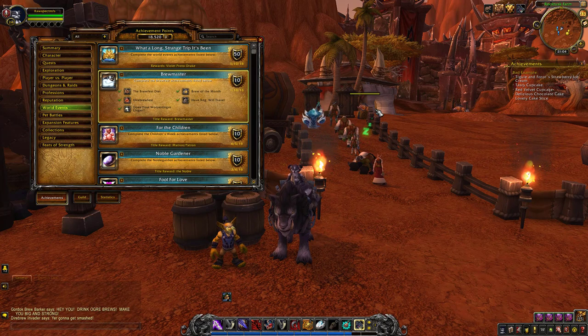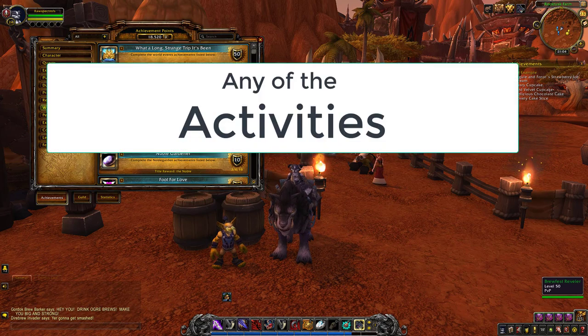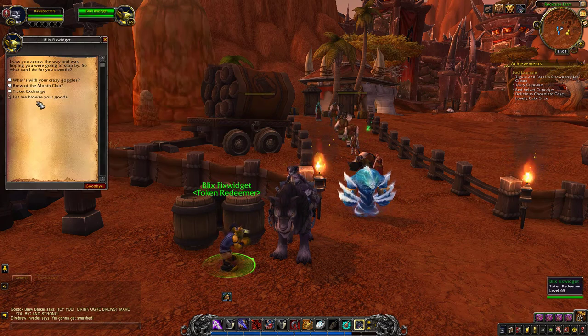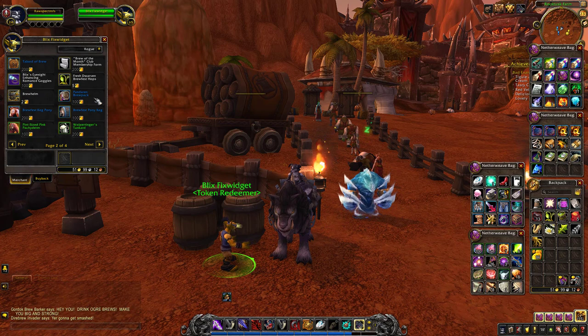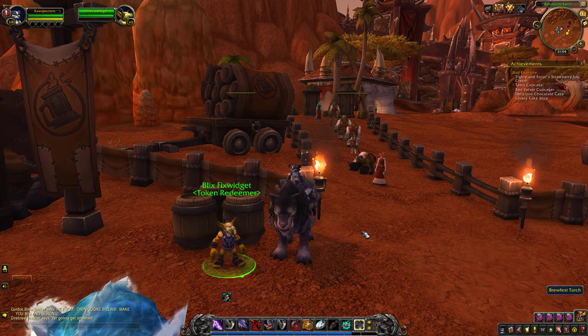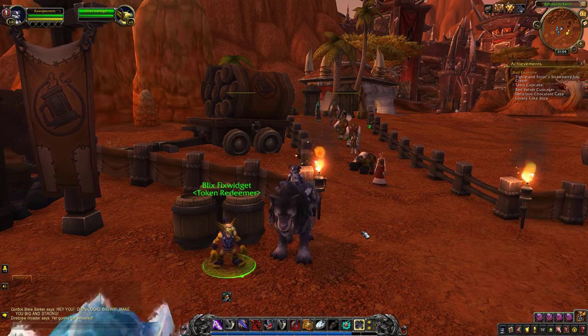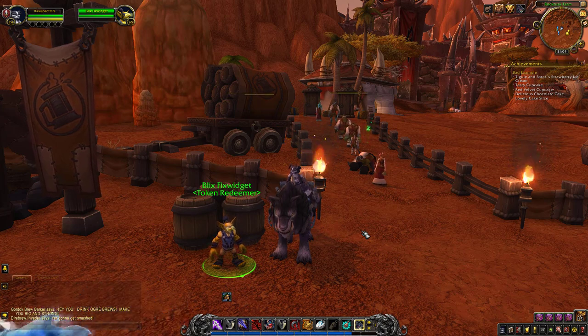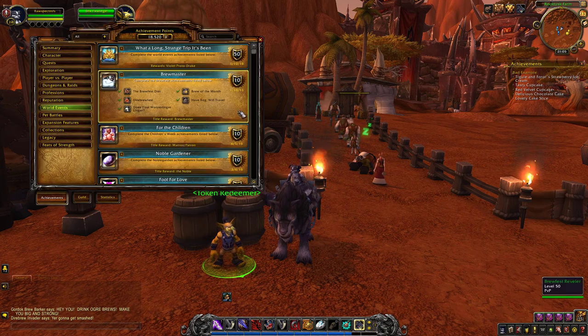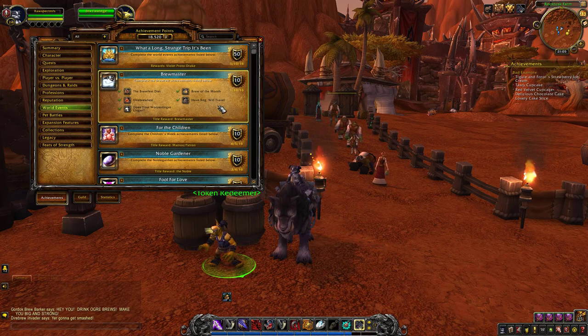The second achievement that is pretty easy to complete is 'Have a Keg Will Travel.' You just need to do any of the events and get two price tokens, which you can get from everywhere — even from the dungeon. You need to buy the Fresh Brew Fest Hop, and when you're mounted you use it and your mount turns into a Brewfest mount, which is pretty cool. When you get it you get the achievement 'Have a Keg Will Travel.' This achievement is account-wide, so you cannot complete it again on your other characters.